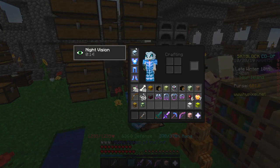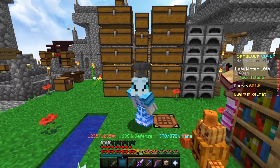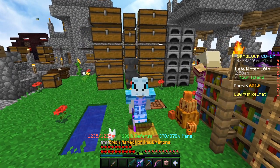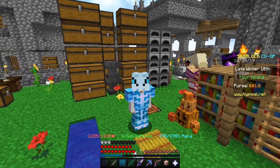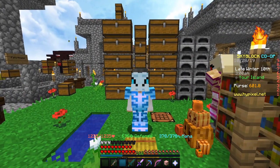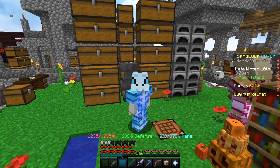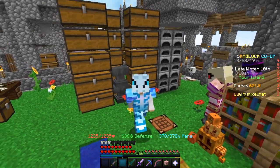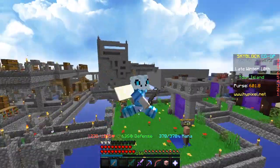Anyways guys, that's how to get the money pretty fast. You need an Aspect of the End and then some Wise Dragon armor or crystal armor to get the intelligence up. Then just fly up there and see if there's a Brood Mother - if not, come back to your island and repeat the process. Also rest in peace to my Wand of Mending, I literally just threw it in the void randomly. Anyway, if you enjoyed the video give it a big like and subscribe if you're new. I hope you enjoyed, and goodbye!